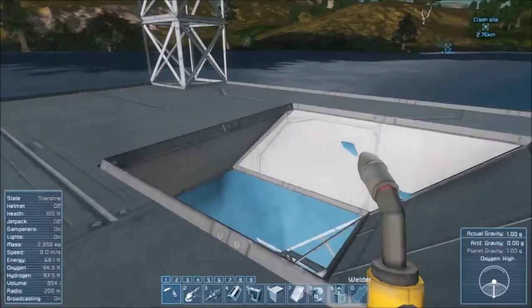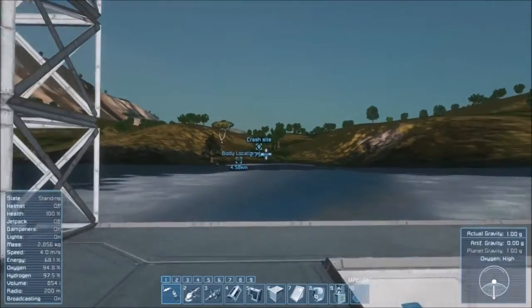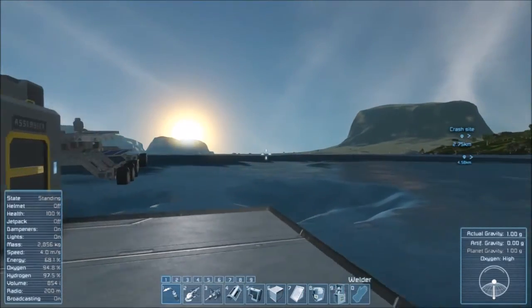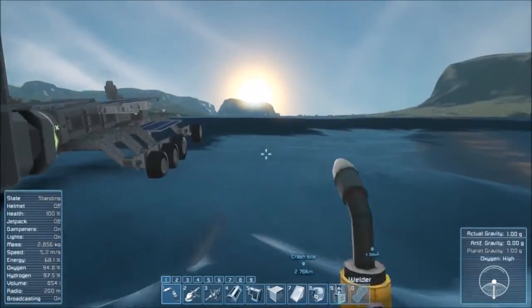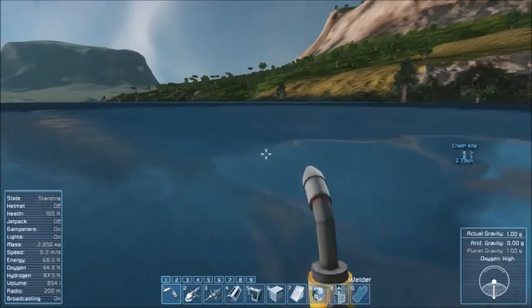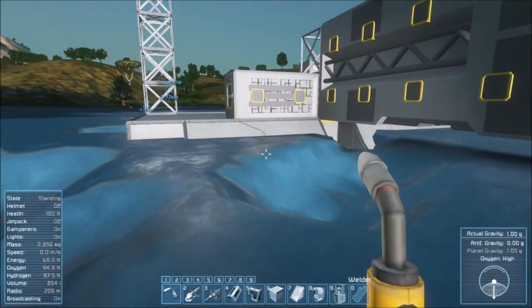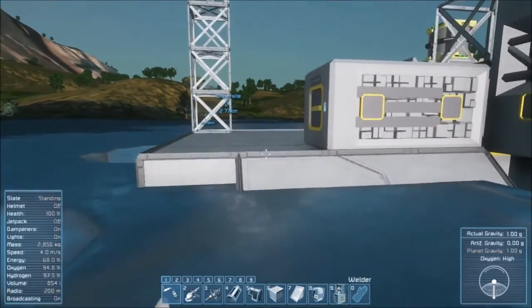Hello, All Havoc here. So in our last episode, the ship imploded on itself. Several suggestions ranging from items left on the flight deck to the piston exploding to the actual connector causing the problem.